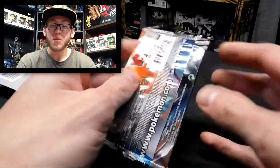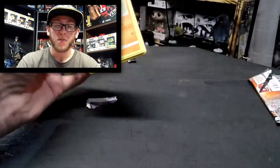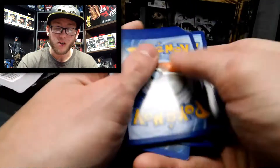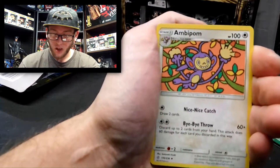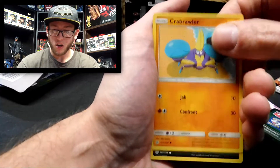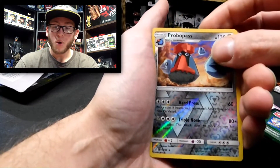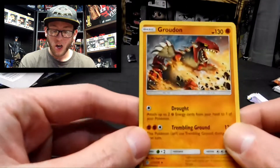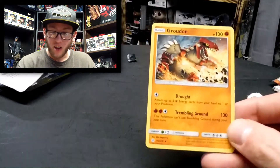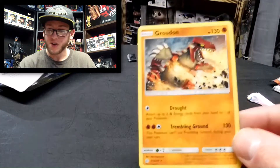I am terrible at opening packs sometimes. It's a common pack — whatever. We've got an Energy, an Ambipom, a Lana's Fishing Rod, a Vaporeon, a Ponyta, a Crabrawler, a Carvanha, a Cinccino, a Zorua, a Reverse Holographic Professor's Research. And it's a Groudon! Dude, that's sweet. Holy crap. This is my first Groudon — that's so cool. Look at that. That's nice. I've never gotten that card before. That was pretty good.